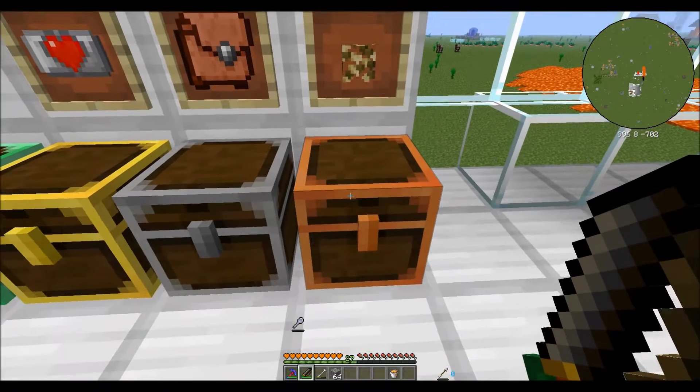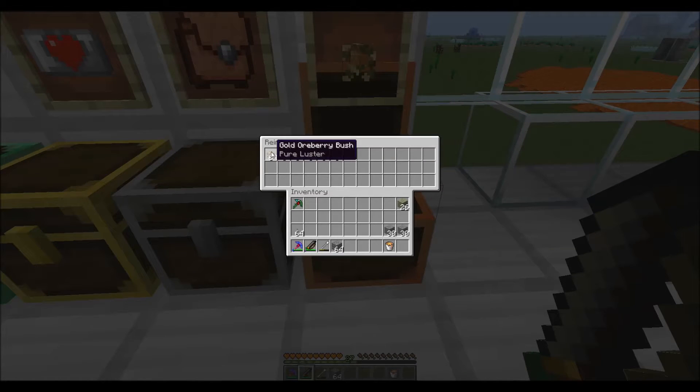The next thing I want to show you are ore berry bushes. These give you an easy, renewable way to get new ore. There are gold, tin, copper, iron, essence, aluminum, and other different ore berry bushes. The essence is not an ore - it's a feature being fleshed out with some of the newer updates that will be pushed out.